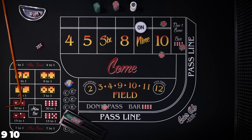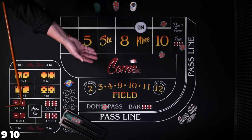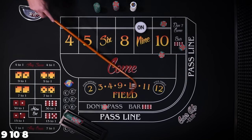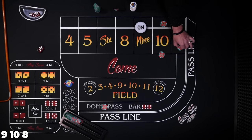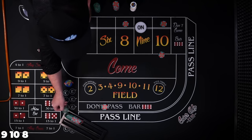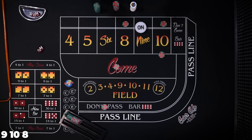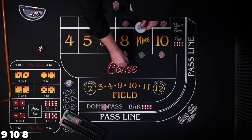Let's get $30 in the don't come and see what happens. 8 — 8 easy. This is going to travel behind the 8. This time we're going to take $60 and ask the dealer to place our 8 and 9 to cover those bets.